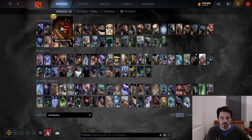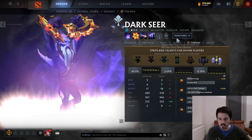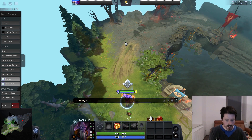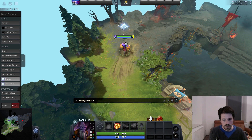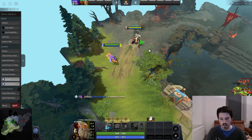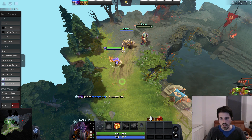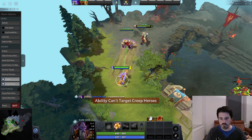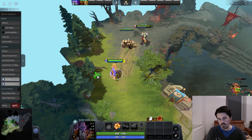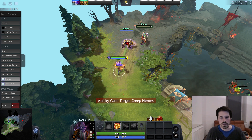One hero you might think is great but actually isn't is Dark Seer. You might think you can put Iron Shell onto the Lone Druid Spirit Bear and it's going to be super strong. But the problem is you can't — it can be cast on heroes and creeps, but not on creep-heroes. Not entirely sure exactly why, but that's how it works.